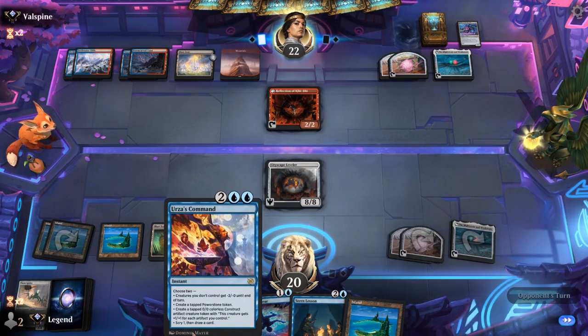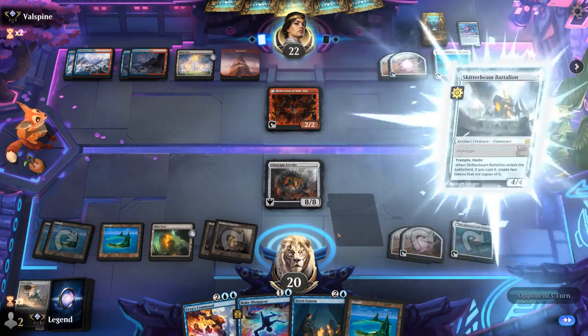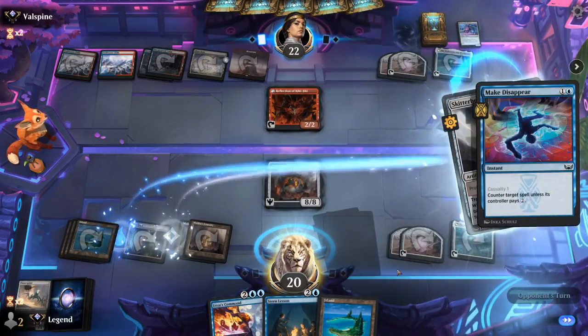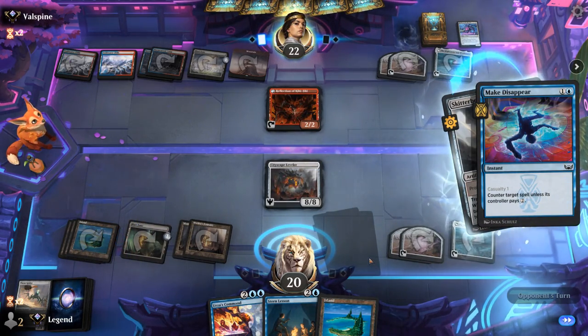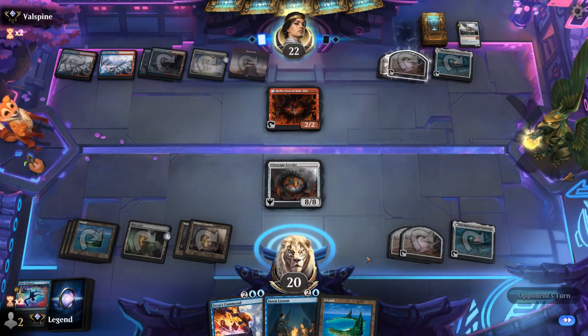We've got quite a few artifacts in place, so Command making a Construct could also be the right move. Battalion — well, that's convenient. Make Disappear — opponent cannot pay for it. That would have been 12 power and toughness otherwise. And now Leveler can attack, and we'll just take out Reflection.